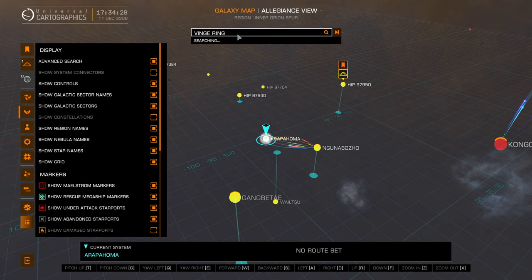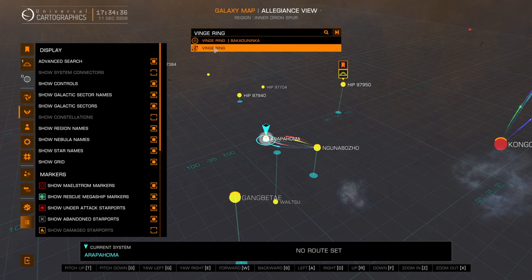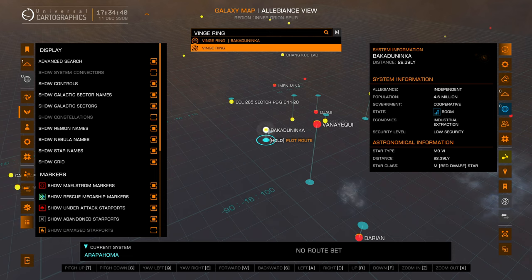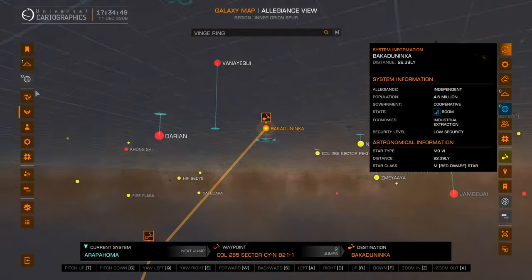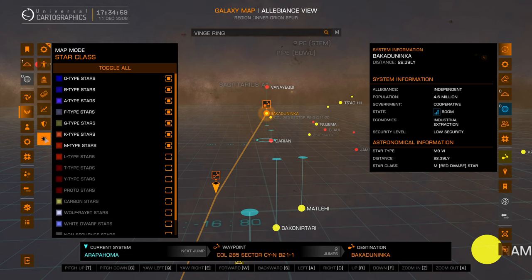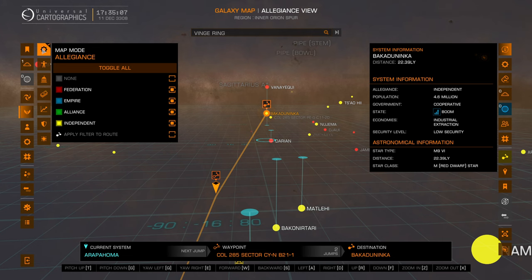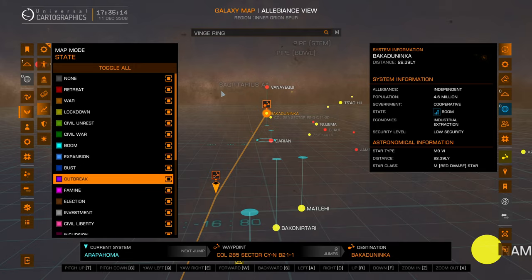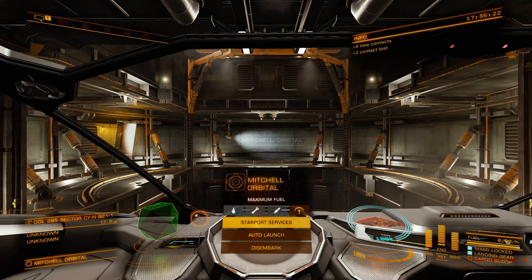I'm going to look for Ving Ring — paste it in, it found it. I can search for it and set a route. I don't have system data, so we'll hop there. It's two jumps. I've got my map limited, which I don't exactly understand fully — there's an 'apply filter to route' setting and a separate 'apply to map' toggle. The galaxy map is complex anyway. We've got a route set; we'll pick back up as I'm approaching Ving Ring to buy the next ship.